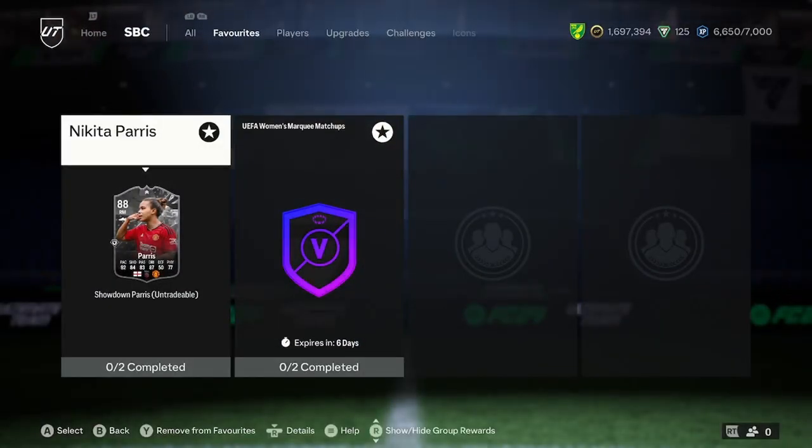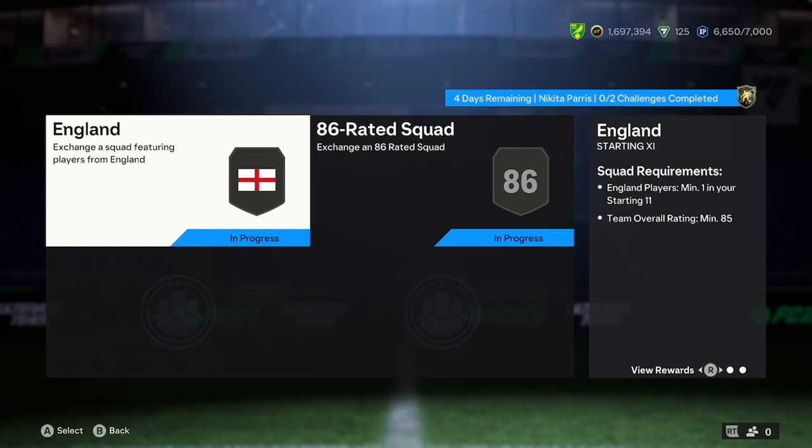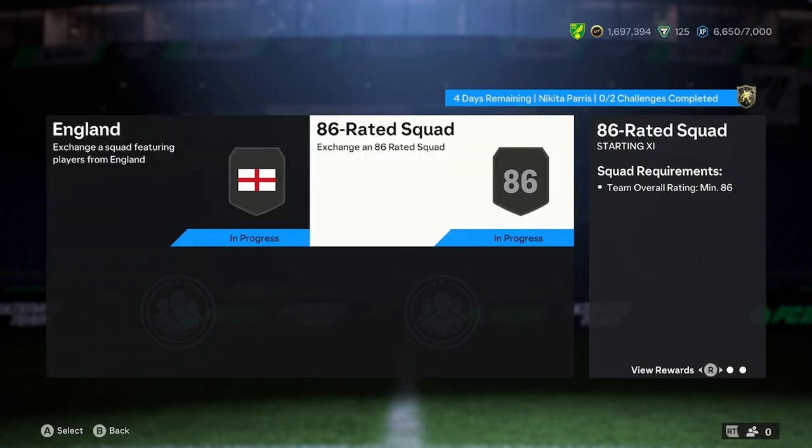So it's a very, very nice card. It's just ideal, really. It's an 85 squad and an 86 — I'd say that's reasonably priced. And if you do think that United will get anything out of this showdown, definitely go ahead and complete it.